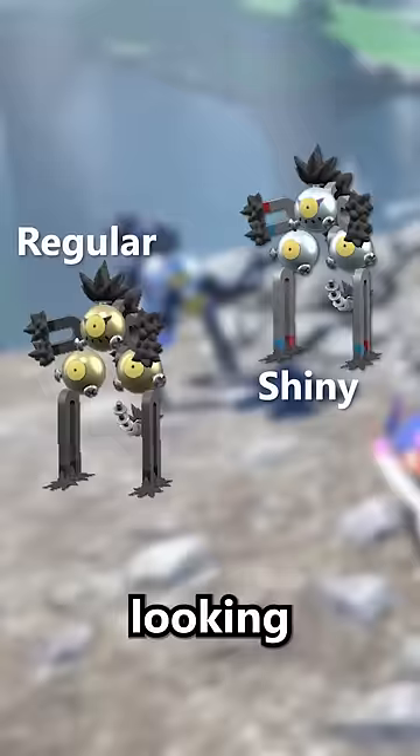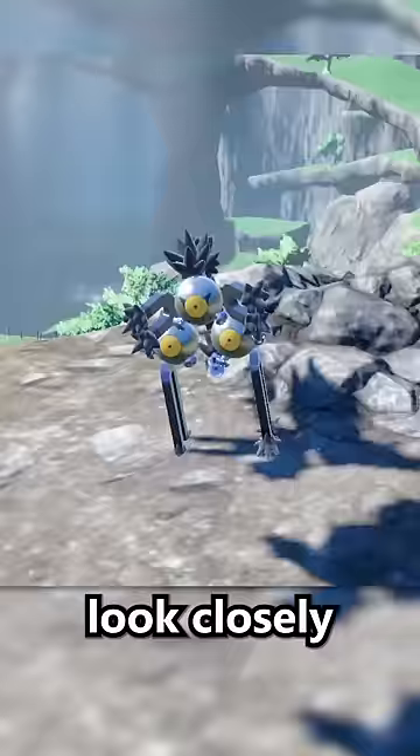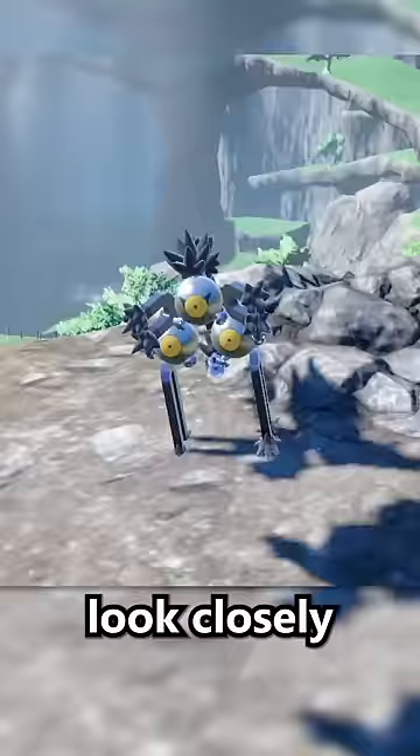The lighting in Area Zero makes shiny Sandy Shocks look almost identical to the regular coloring, despite them looking quite different in the rest of the map. Look closely at the tips of the magnets to see if they're gray rather than blue and red.